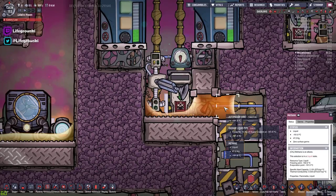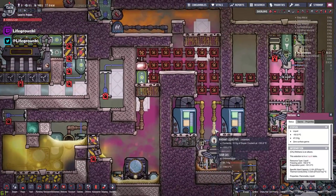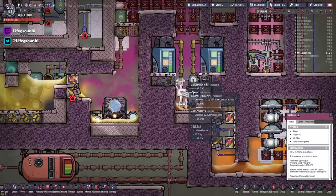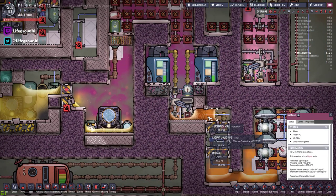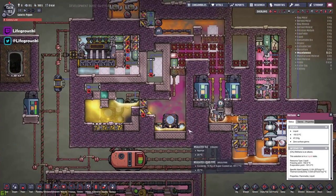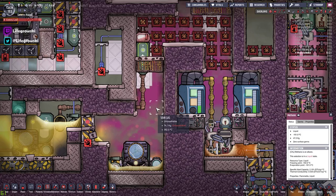Now liquid methane evaporates at minus 161.5 degrees and freezes at minus 182 degrees. So there's a reasonable window to stop it from freezing, but it does boil again very quickly if you don't move it out of the build or keep it cool. So sour gas condenses at minus 161 and liquid methane evaporates at minus 161 — you can see the quandary here. There's a lot of stuff in this build, so I'll go through it all systematically.